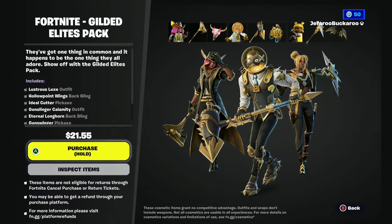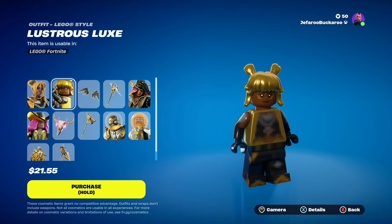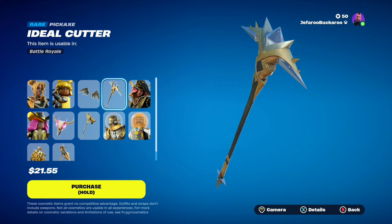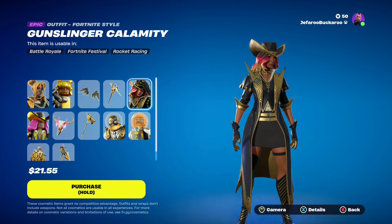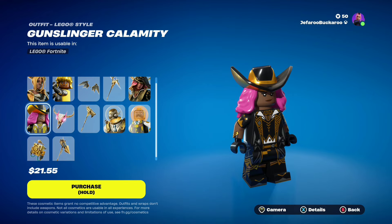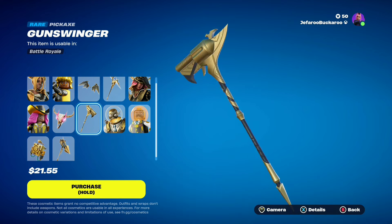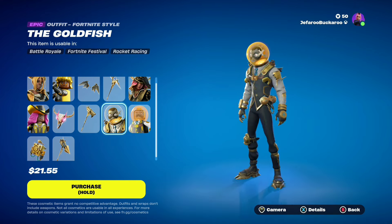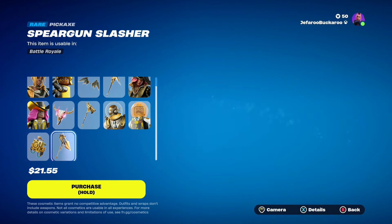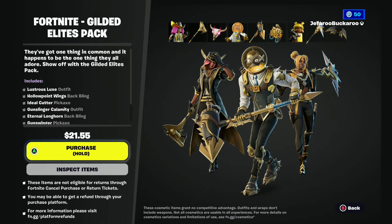There is also a new bundle, which is really cool. It comes with Lustrous Luxe with her Lego style, then the Hollow Point Wings, the Idle Cutter pickaxe, then Gunslinger Calamity — so another Calamity skin — and her Lego style, which is really, really cool. Eternal Longhorn back bling, and then the Gunslinger pickaxe. Then the Goldfish and his Lego style. Then we have the Speargun Slasher pickaxe. And that is it for today's item shop.